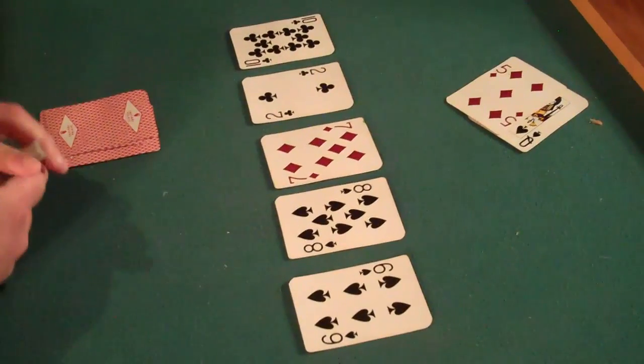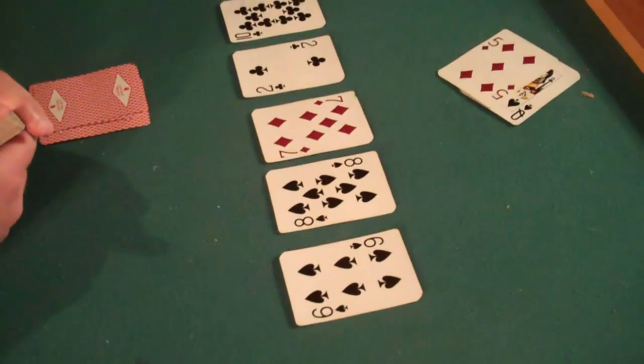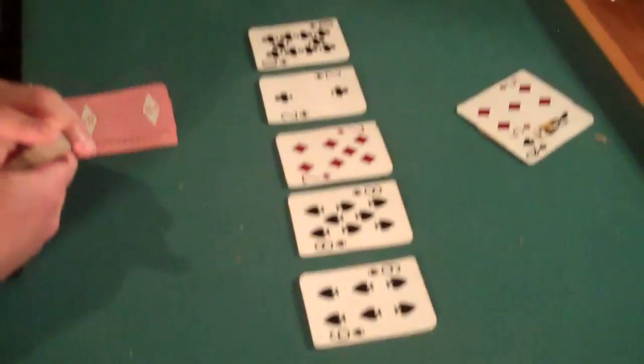We'll burn our last card and go to the river. That gives us nothing, and that gives Homer nothing. Either one of us could beat the board because we both have Queen, Ten, Seven, Eight, Six — so it's a tie. We're going to go again.